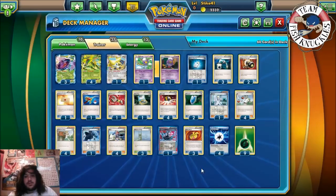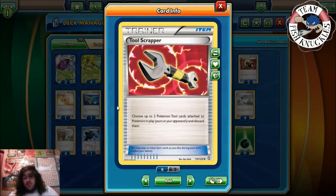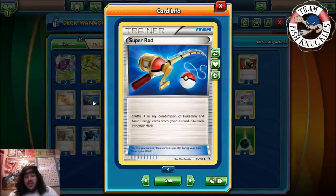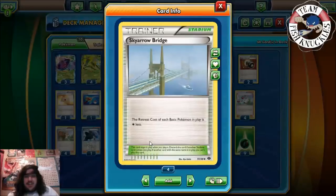For day two, Andre kind of stuck with the same deck but switched some cards around. He now has a Town Map and Tool Scrapper — since this is Expanded, it discards up to two Pokemon Tools from both yours and your opponent's Pokemon. You have some pretty cool tricks with that, like getting Muscle Bands off Genesect and attaching a G Booster. He also has Super Rod to shuffle three Pokemon and basic Energy cards from the discard pile back into the deck, and he included a Drifblim.